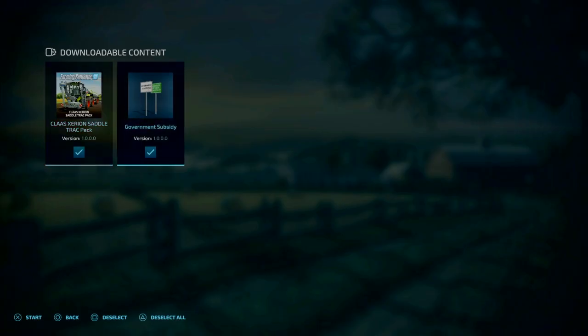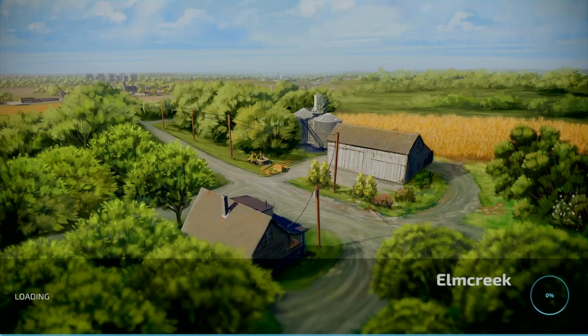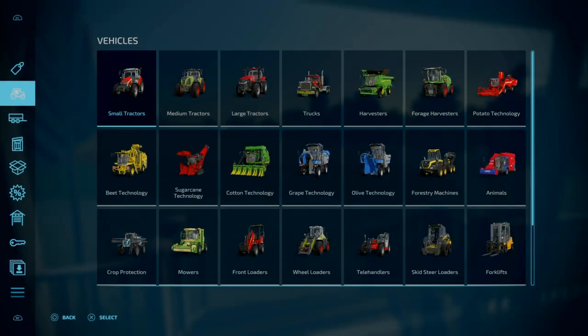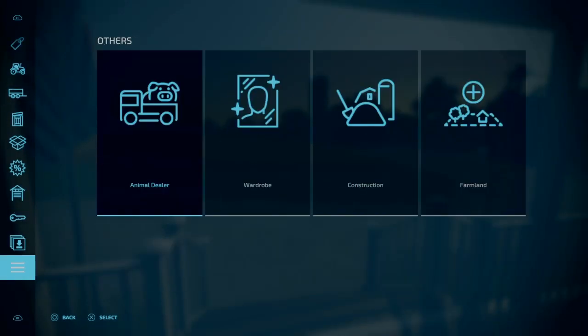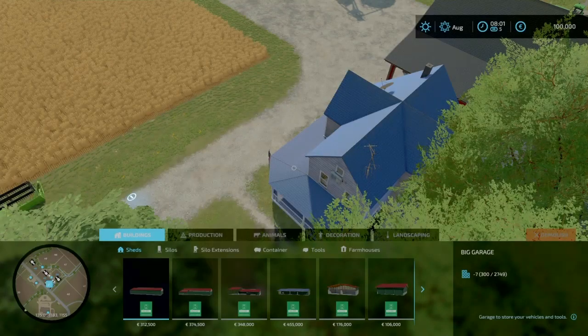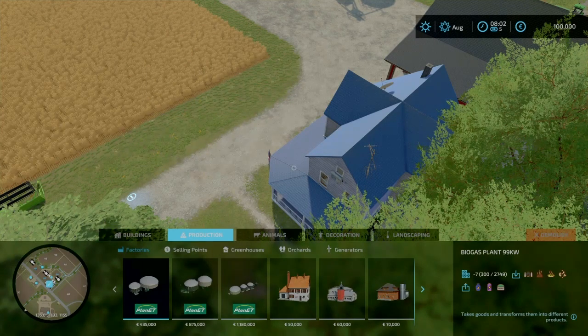Make sure it's selected here at the start, then start your game. It's going to load up here now and we're going to show you where to find them in the game itself. So once you've loaded up your game, hit the shop menu and go to construction.